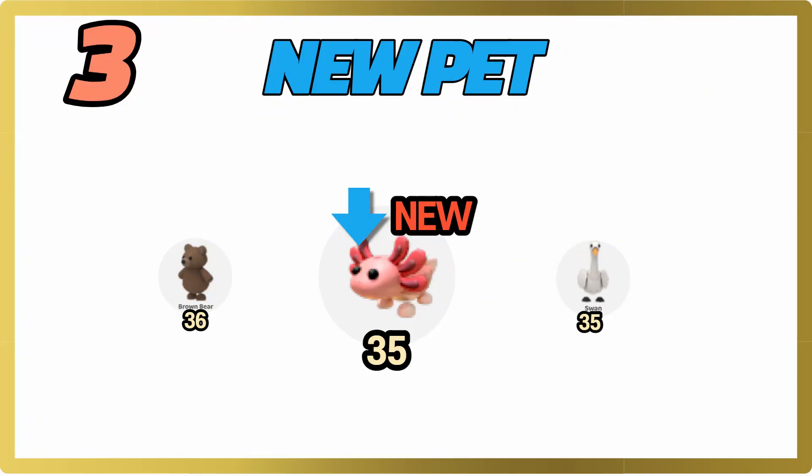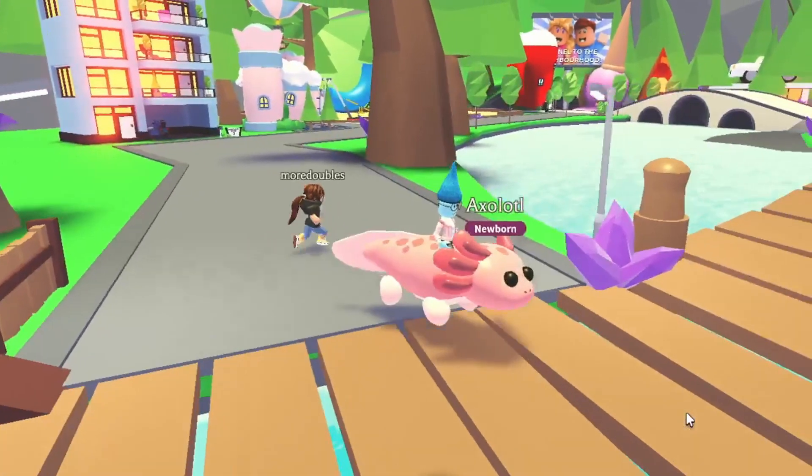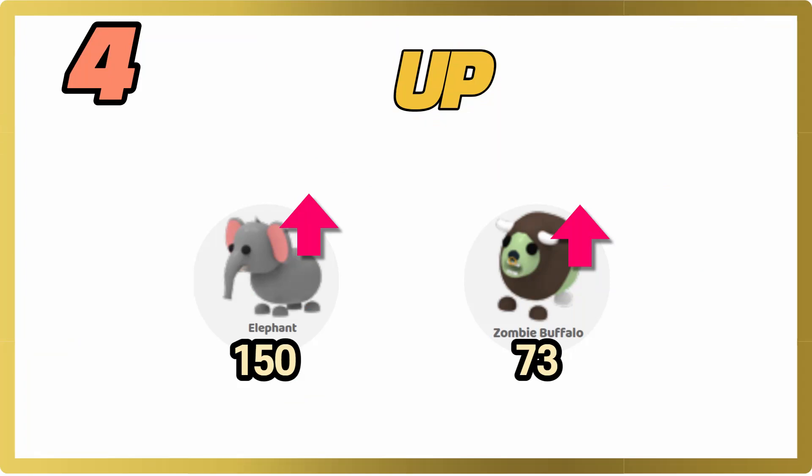Third, we have the new pet axolotl. Usually new pets are a bit higher on the value list, but because we have the summer discount and all of the Robux is half off, the axolotl is a bit cheaper and that's why it's going down in value a bit more.